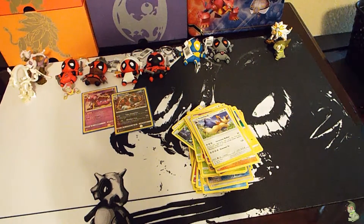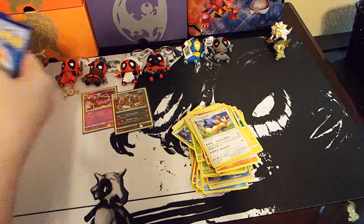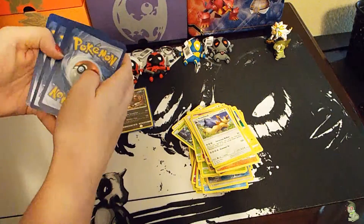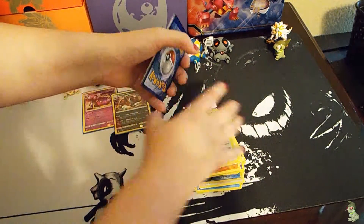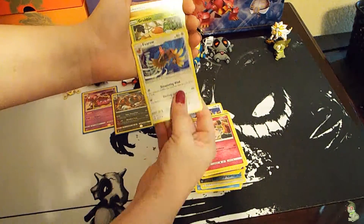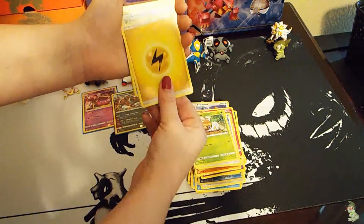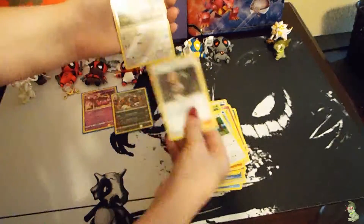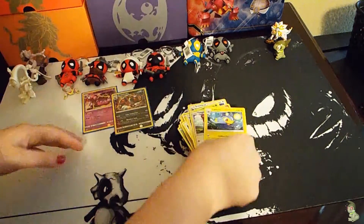Last pack, last chance to see if we get anything absolutely amazing. One, two, three, four, one and two — let's see. A Pikipek, Sandycast Isle, Snubbull, Furret, Grubbin, Electric Energy, Rockruff, Spinda, Eelektrik reverse, Yungoos, and a Lanturn.